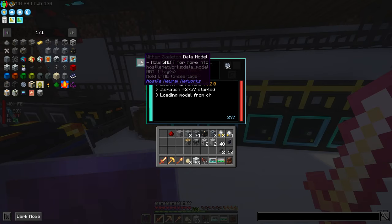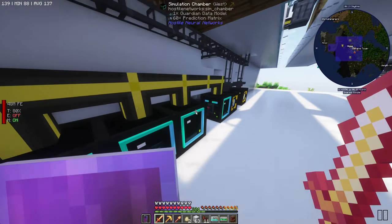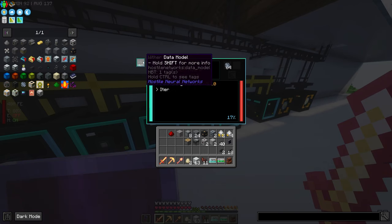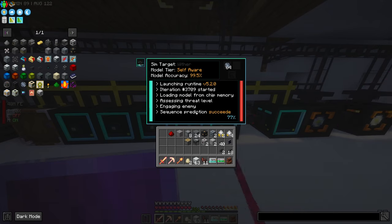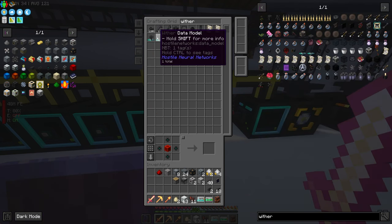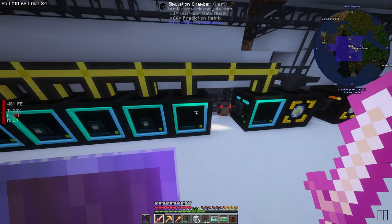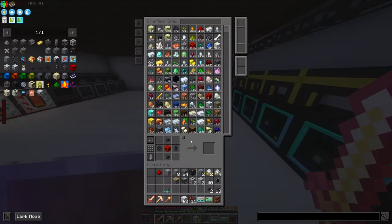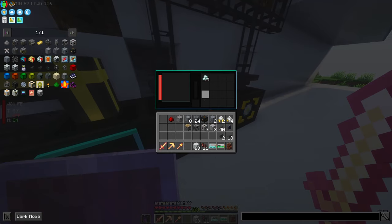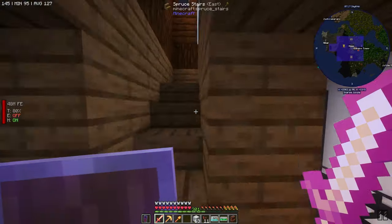This is the wither skeleton, wither, and the guardian. The wither is going. Maybe we just put another wither module in here. Let's grab the wither data model — the one that's not almost done — so we can pump those numbers up. We'll throw the guardian one away since we're getting plenty from just one guardian module. We're still getting those wither skull parts and storing those.